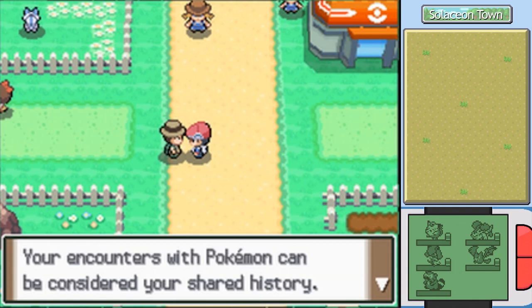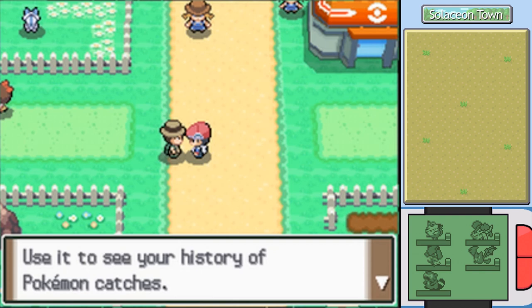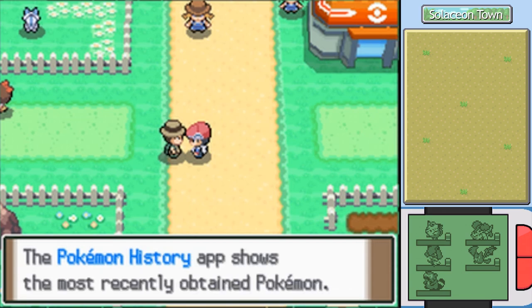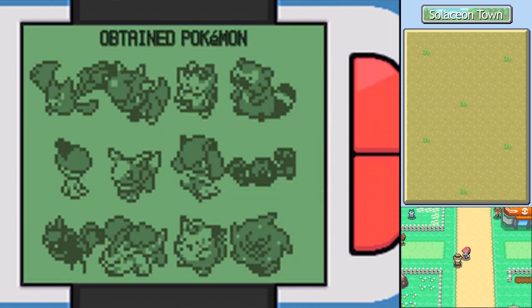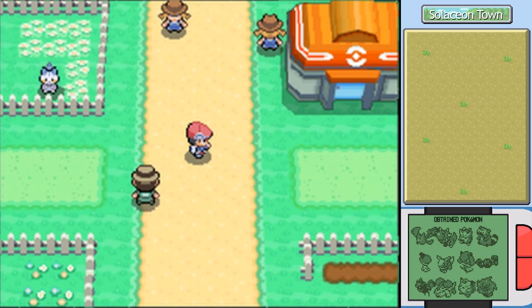Our encounters with Pokémon can be considered our shared history. Here's a Pokétch app called Pokémon History! You use it to see the history of your Pokémon catches. So we got a new Pokétch app, and this one I don't really understand the usefulness of. Let me scroll through our apps right here — there it is! It shows us our most recently obtained Pokémon. Oddly enough, the bottom right is the most recent and the top left is the least recent. It's weird — I don't really get why they arranged it that way. You can tap on the Pokémon to hear their cries.